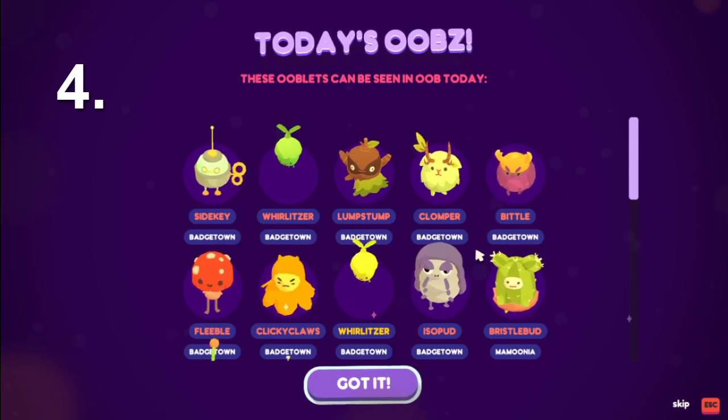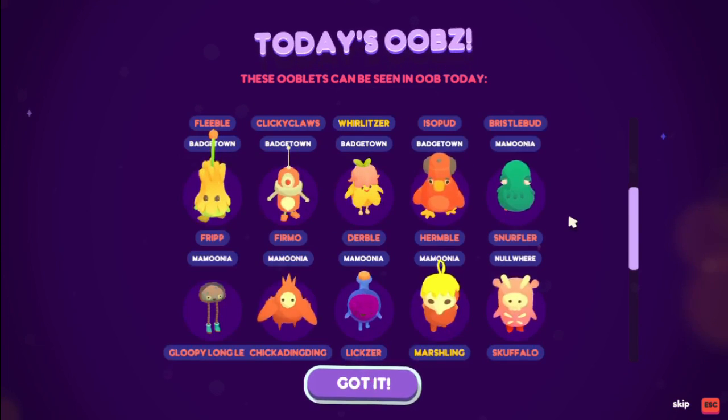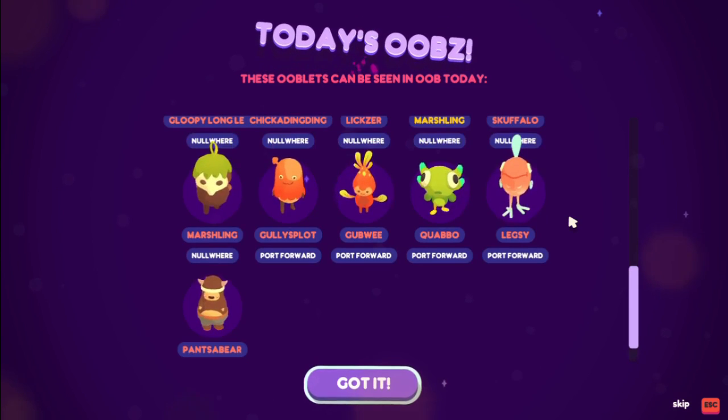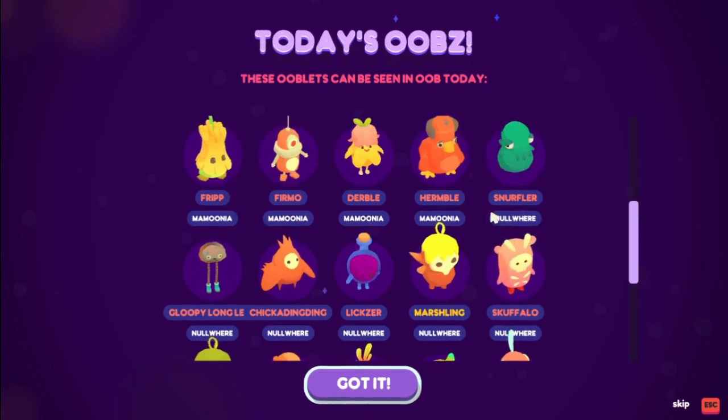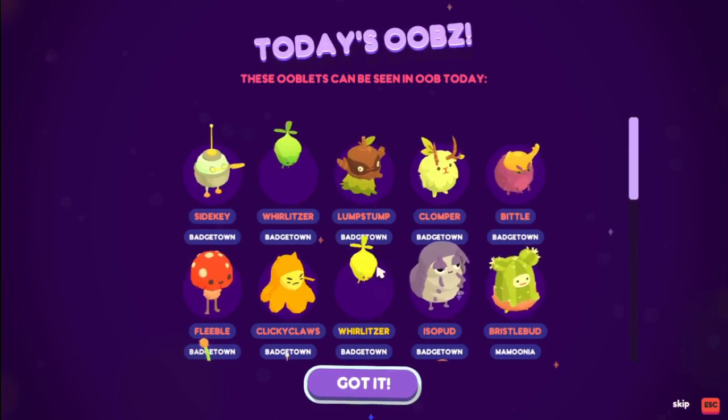Tip 4: If you want to collect every type of Ooblet as I do, then this one screen is of the utmost importance. As tempting as it might be to speed skip through the yore nights, don't. Instead, take a moment to look at the Ooblet spawning list to see if any of the ones you don't have will be out and about that day.